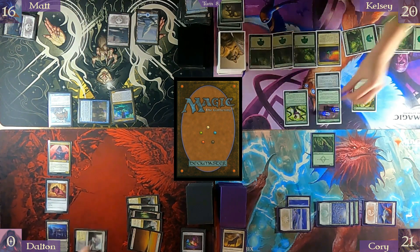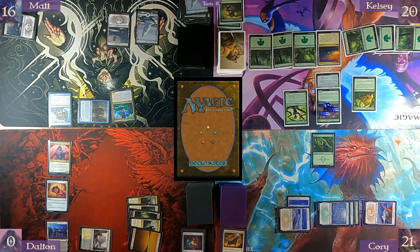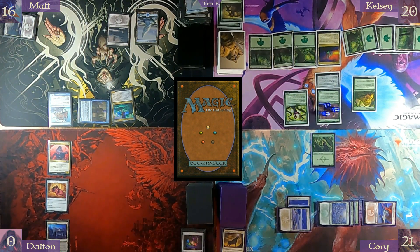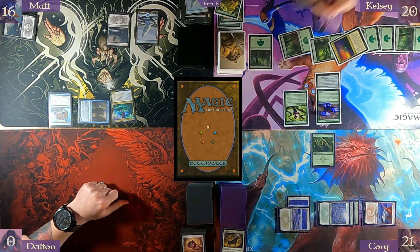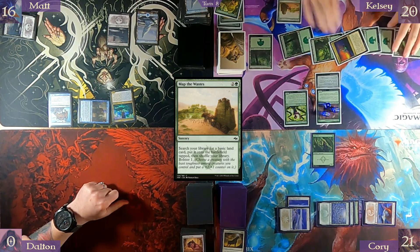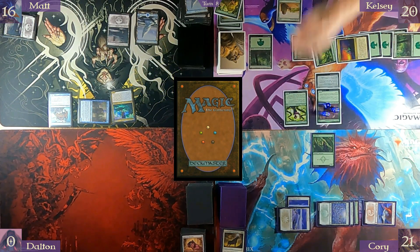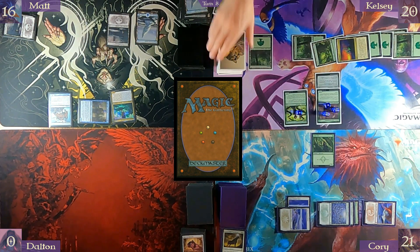I misplayed — I shouldn't have played this land. I should have played something else because then I could have rebuked it. But it is what it is. One, two, three — Map the Wastes — search library for a basic land card, put it on the battlefield tapped, and shuffle. Bolster one — choose a creature with the least toughness among creatures I control. It'll go on the Seed Sculptor with a +1/+1 counter.